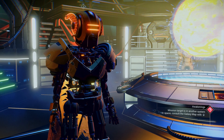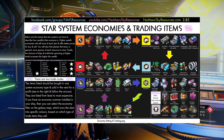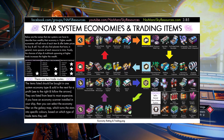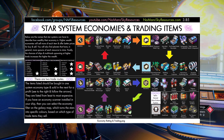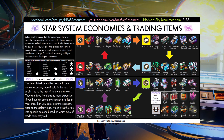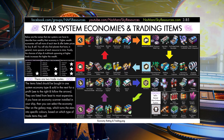I want to give a big shout-out to NoMansSkyResources.com for this wonderful graphic I'm showing you. As you can see, there are eight types of economies in the game. The one we're not going to talk about today — though we have before — is the pirate economy. That one exists outside of the trade route system because pirate goods, which are contraband, can be traded at any of the other seven types of systems for big money.